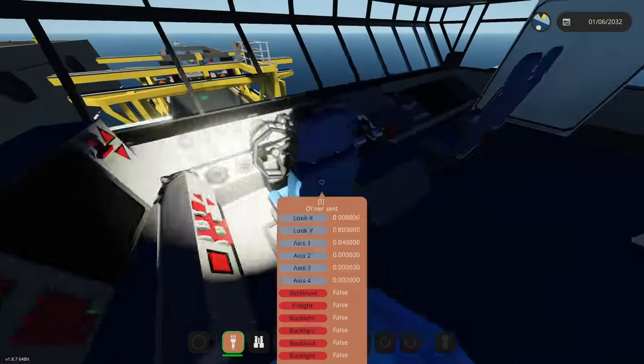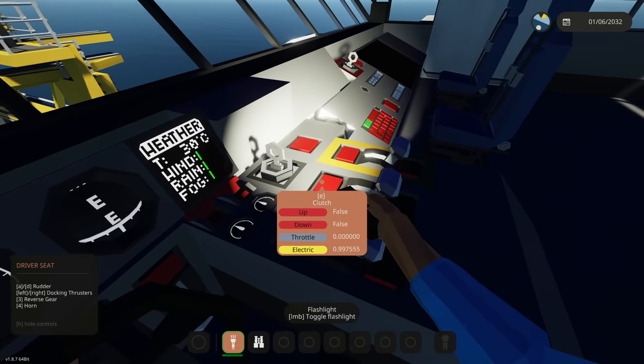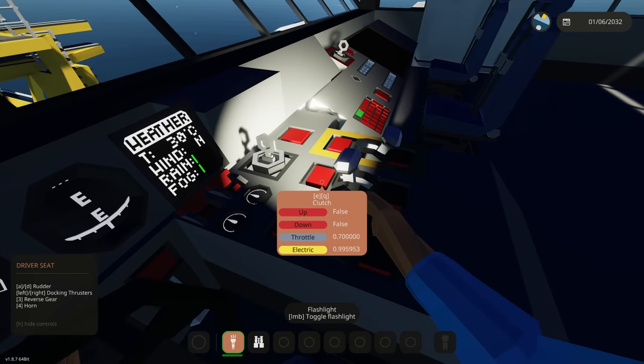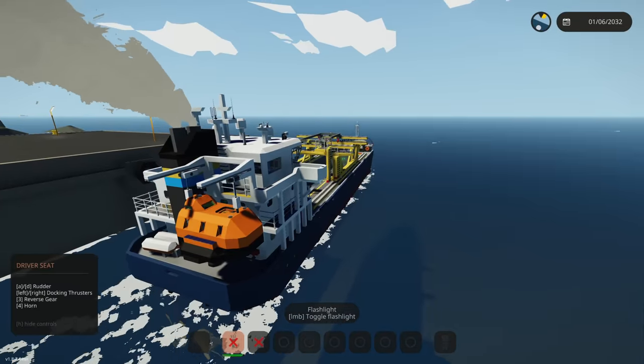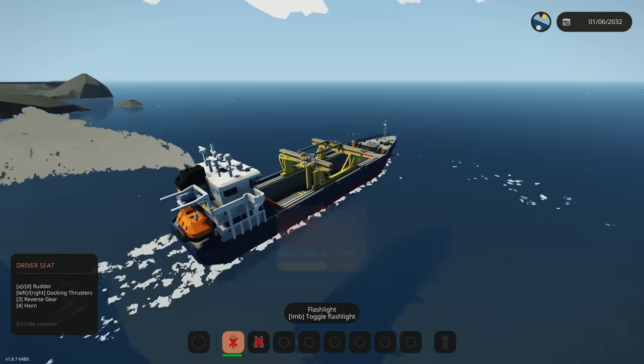Up here we have the bridge with all of our instruments. We need to click coolant pumps, fuel pumps, engine ignition, and then put the throttle down. We need to enable the clutch — that is not good for the motor, I think we definitely just shredded some gears. We're gonna enable the clutch on full here.